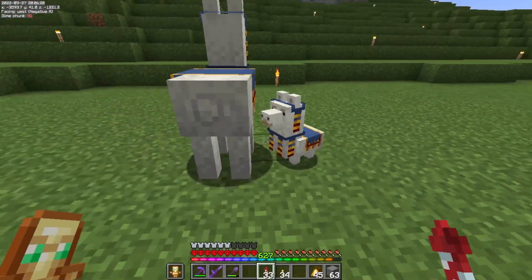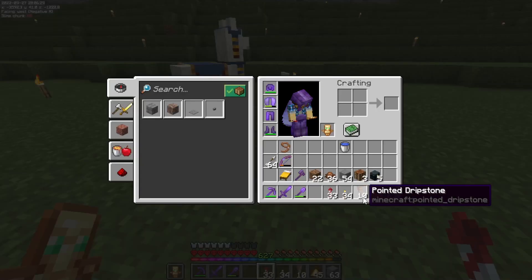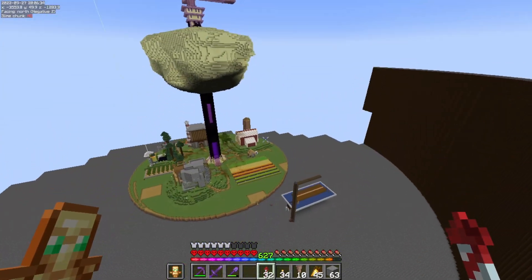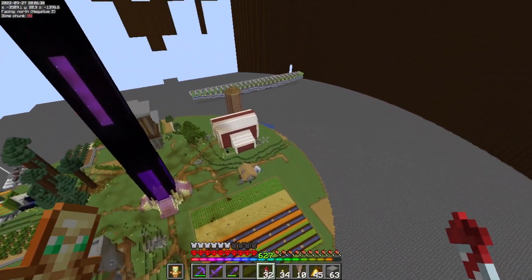Look at this little baby llama, it's so cute! I got something I've been looking for for a long time, and that is pointed dripstone. I'm going to need to set myself up a farm, but I've got a bit of an idea that I wanted to test out.